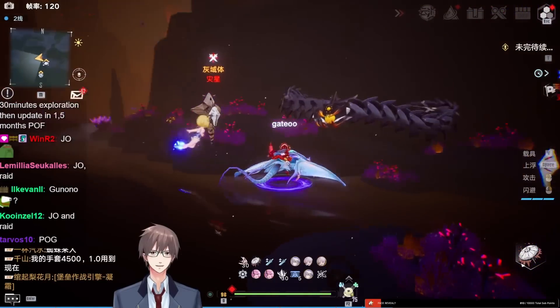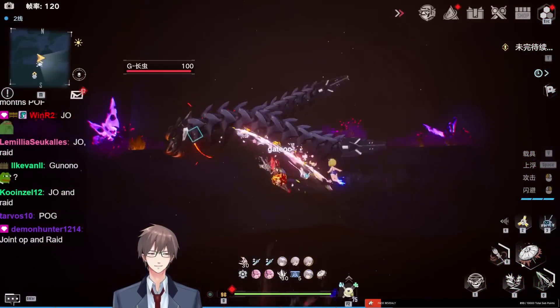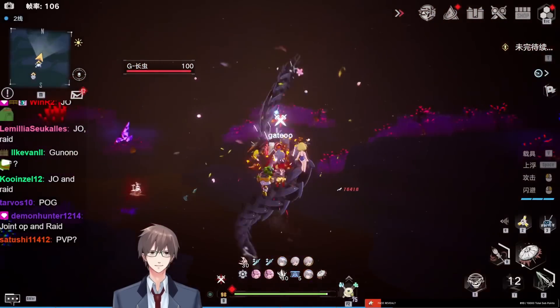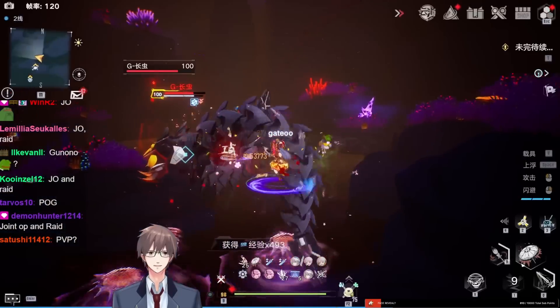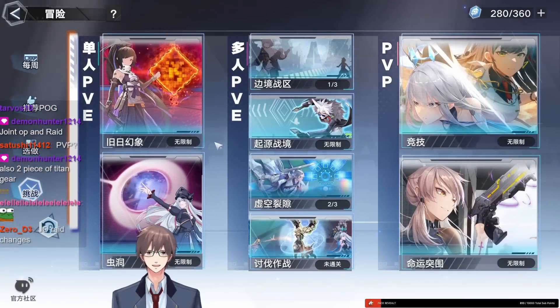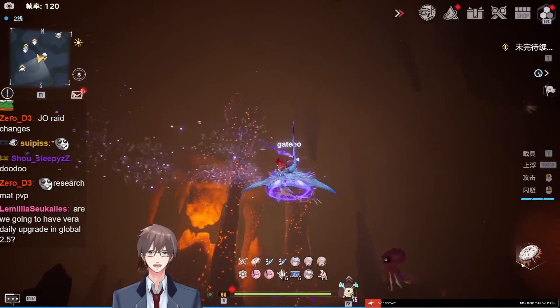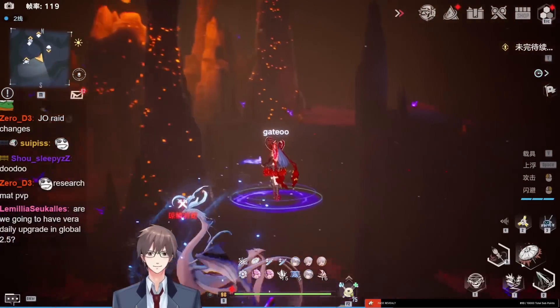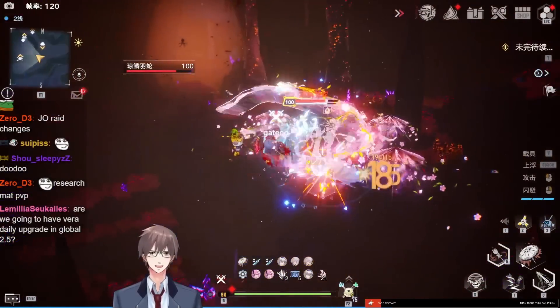These guys are new mobs featured on research already, but there are only about two spawns total. These will be part of your Vera bounties. There are also these Loch Ness monster-looking things — these guys are another bounty target.